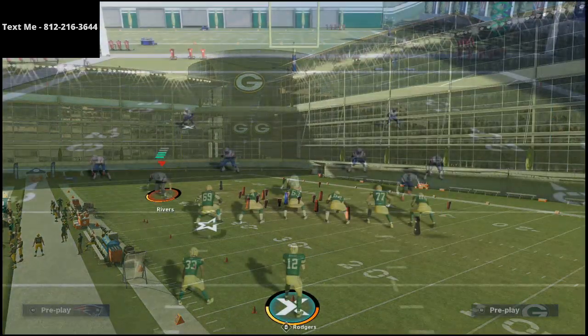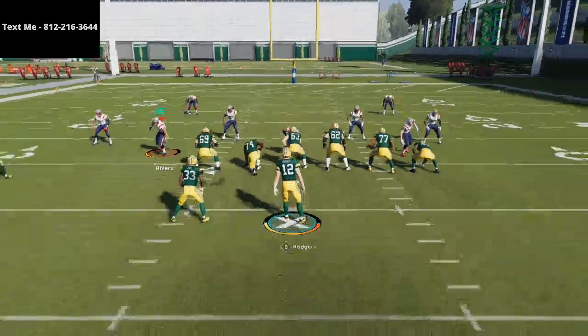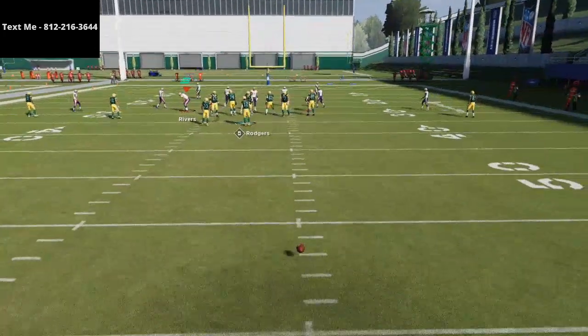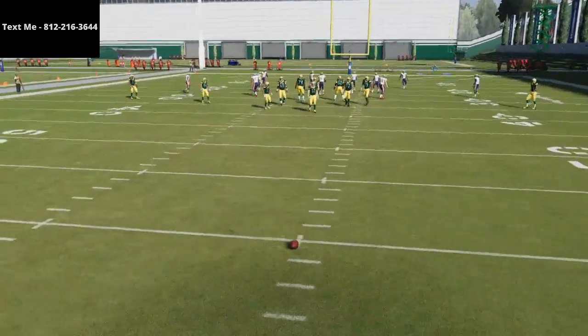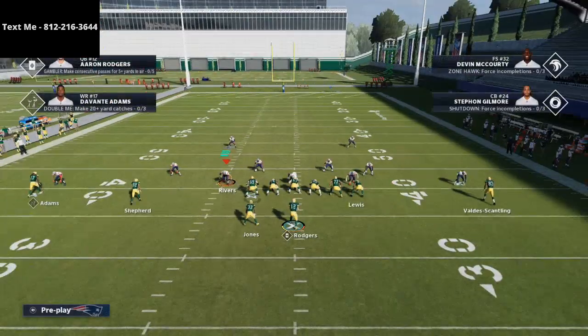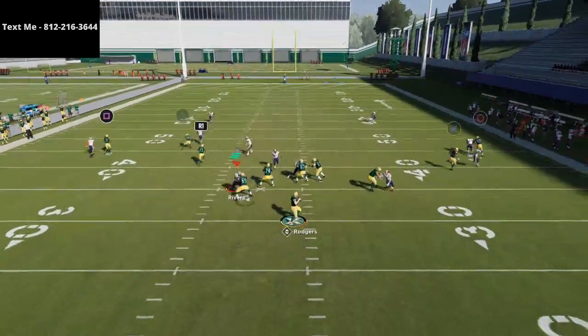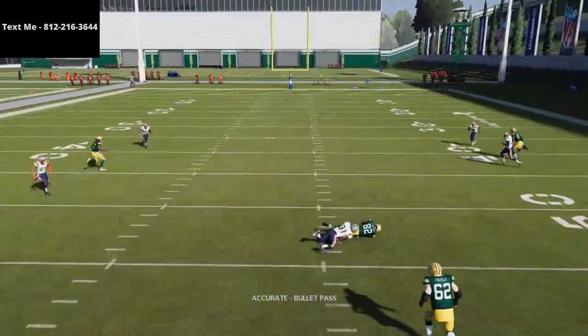I'm going to back the ball up just to give us a little bit more space. As a general rule, what I like to do is run this when I'm on the right hash. The first thing you need to know is this little route to Shepherd is very, very good against man to man. He's going to do this little shake and then he's going to get inside position and you're going to be able to beat man to man that way.